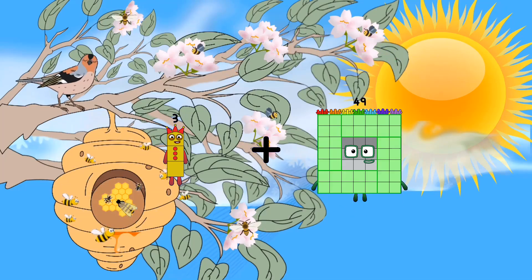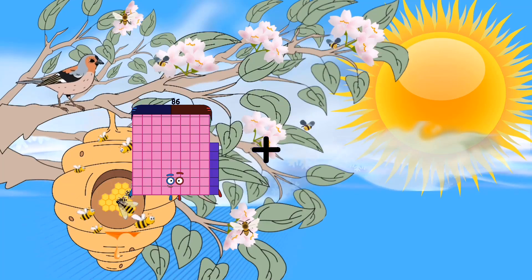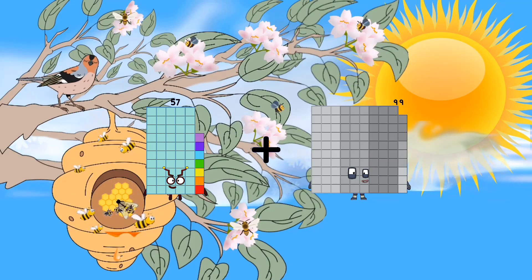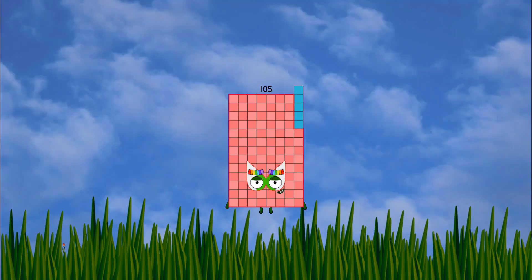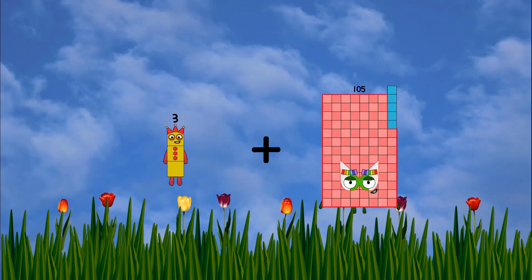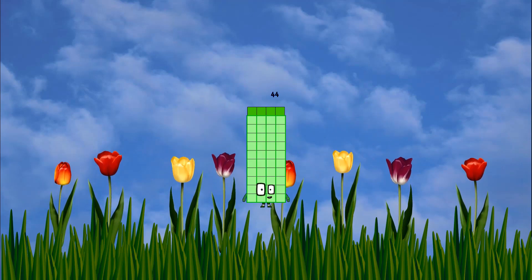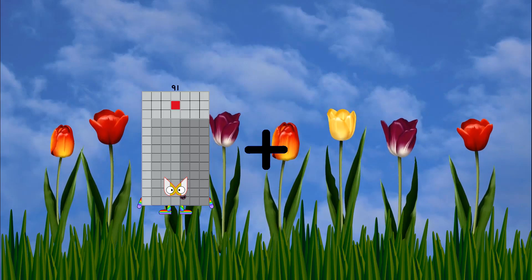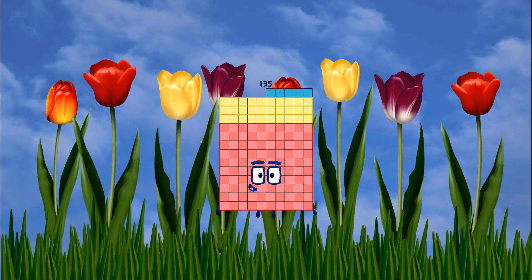96 equals 99. 57 plus 48 equals 105. 3 plus 41 equals 44. 91 plus 44 equals 135.